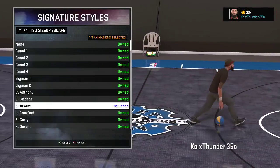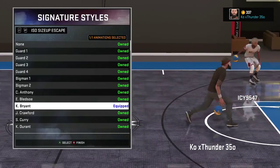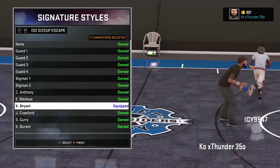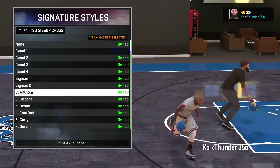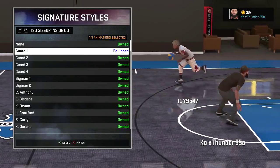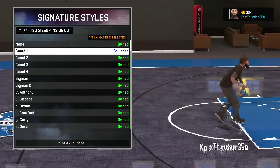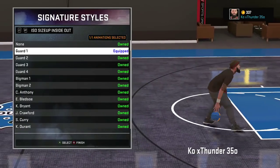It's used to get out of a lot of stuff. All you gotta do is hold RT and flick the right stick towards you — flick it towards whatever direction your player's back is facing. So if you're in a corner on the left side, you'll flick it towards you. ISO size up cross — put guard one. Guard one is used to do the speed boost cheese off of, or you can do the right-left. Put guard one on ISO size up inside out so you can do the crossover 16 back to back cheese, like on 2K15, which I'll be showing you in the YouTube video once this video gets 20 likes.